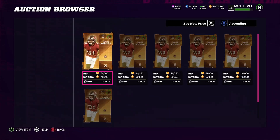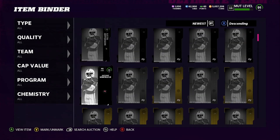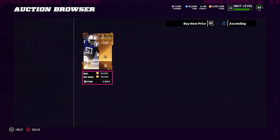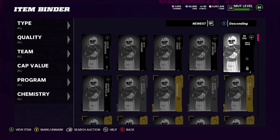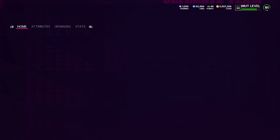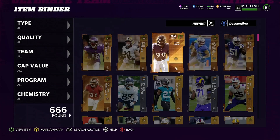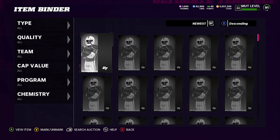We got Antoine Winfield going for 80,000 coins. Next one, Witty — let's check him out. Initially showed 120,000 but double-checking, he's going for about 60,000 coins — we'll put 80k there. ODA OE is going for 66,000 coins, that's an L as well. So three L's right away — actually four L's because we got Justin Jefferson too.